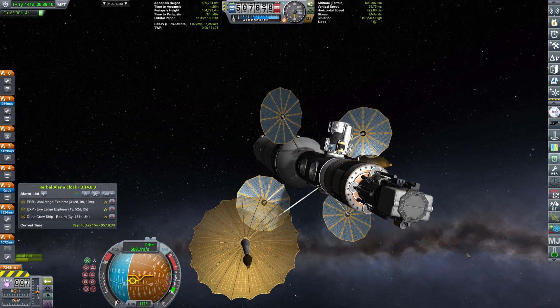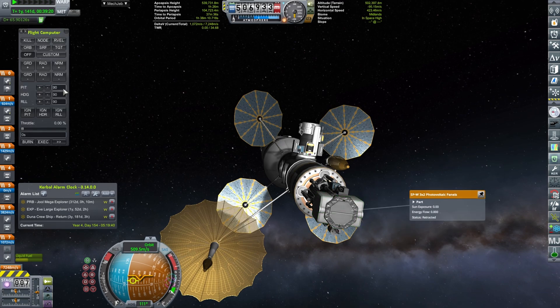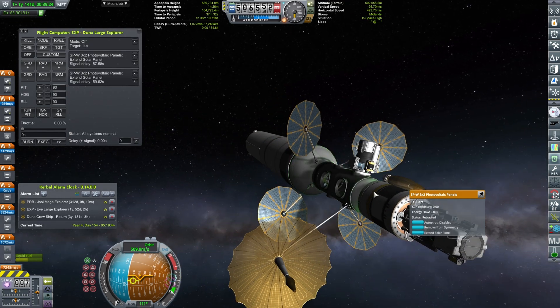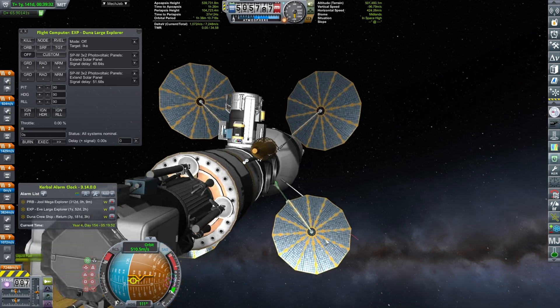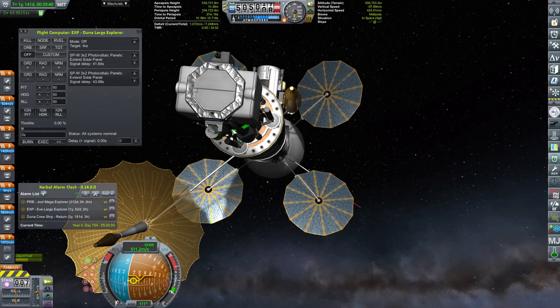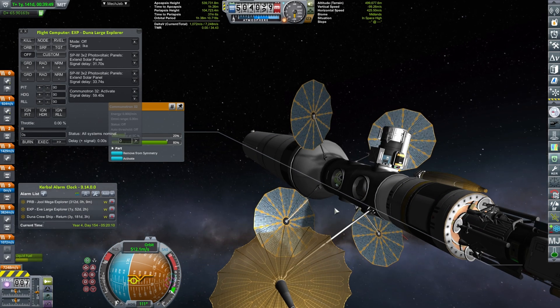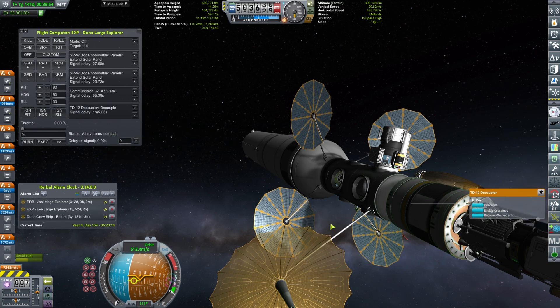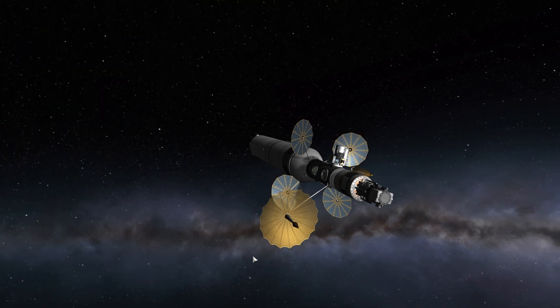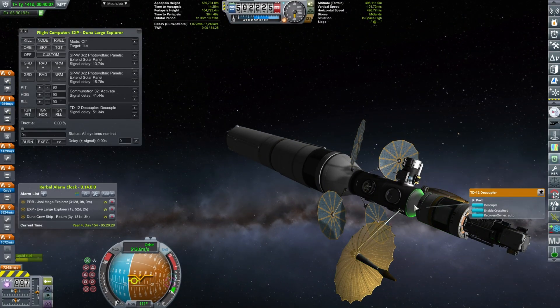In the previous episode we launched our relay network. So it's time that we finally take care of this small atmospheric probe and hopefully land it on DUNA and send some science back — that's the whole point. So I have queued up extension of the solar panels, activating of the Communitron 32, and this time decouple. On this craft, the Communitron 32 is actually on the atmospheric lander rather than the other way around. I think I messed that one up.